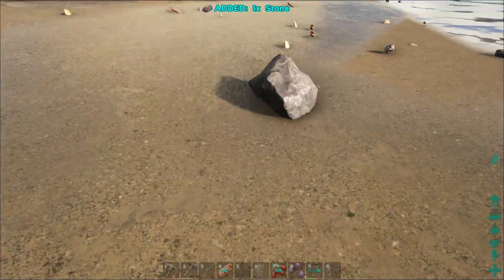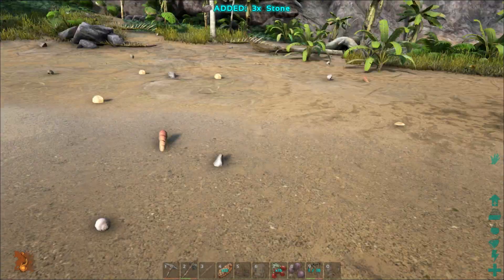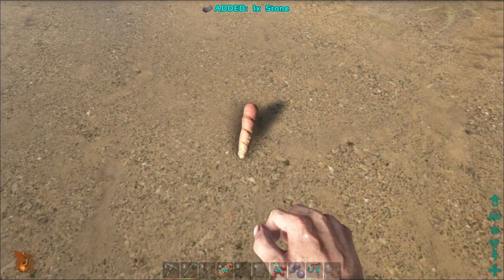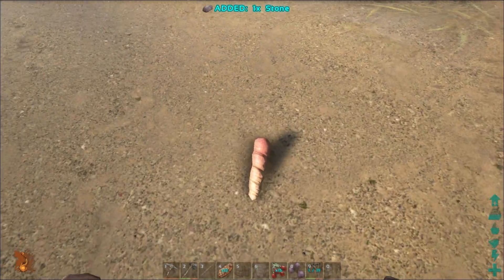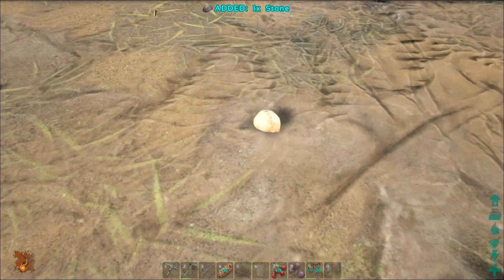There we go, that's a good rock. Oh, that's a big rock. That's a nice rock. That's a seashell, not a rock at all. Wait, did I just grab that mystery stone? Just grabbing mystery stones here.